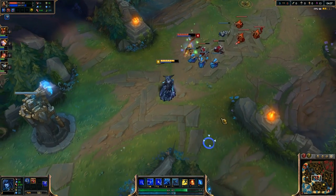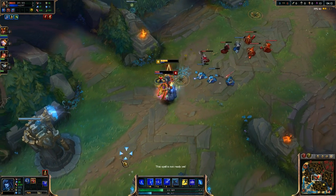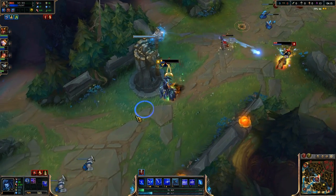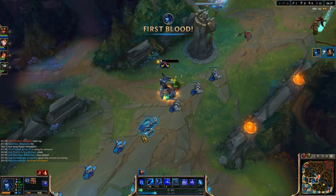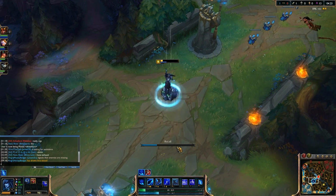Poke them early at level 1 in lane. Get into a fight at level 4 with Nidalee — we're both exchanging pretty hard back and forth. It's pretty close. I'm going to retreat; she catches a little bit of the turret and she dies. She went ham.